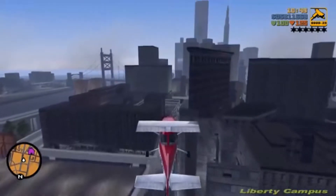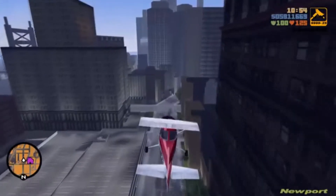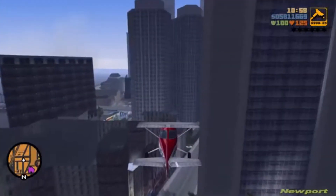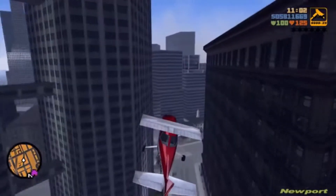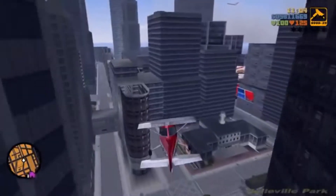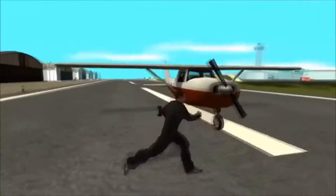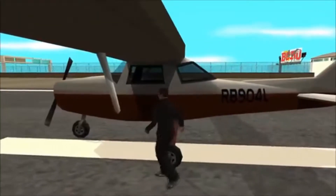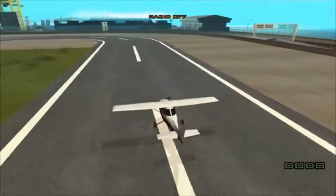The Mammutus doesn't really have any history in the series — GTA 5 is the first game the plane was featured in. However, a close cousin to the plane would probably be the infamous Dodo, which the Mammutus resembles in design from GTA 3, albeit with the stubby wingspan. The one from San Andreas and the one from LCS also had the stubby, useless wings.